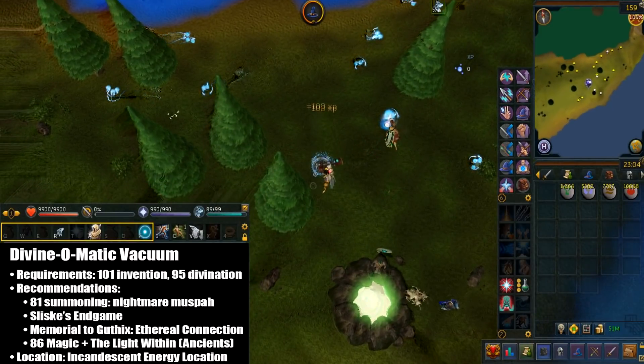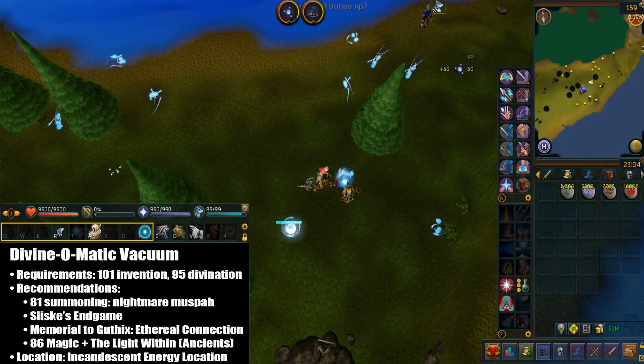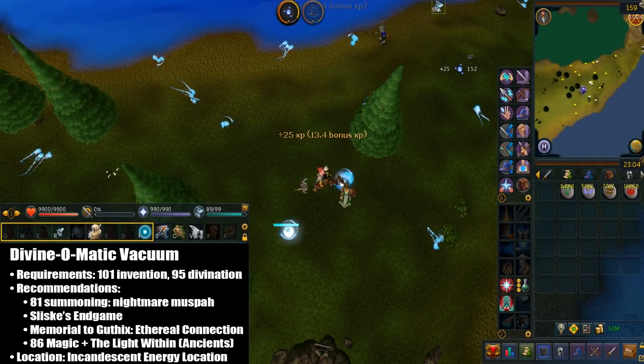Hello YouTube, it's Tony. Today I'll be showing you an AFK divination money making guide. Now before I get started, I know curse energies are 1.5 times faster, but I decided not to include this method. Just check the description and I'll give you more information about this.